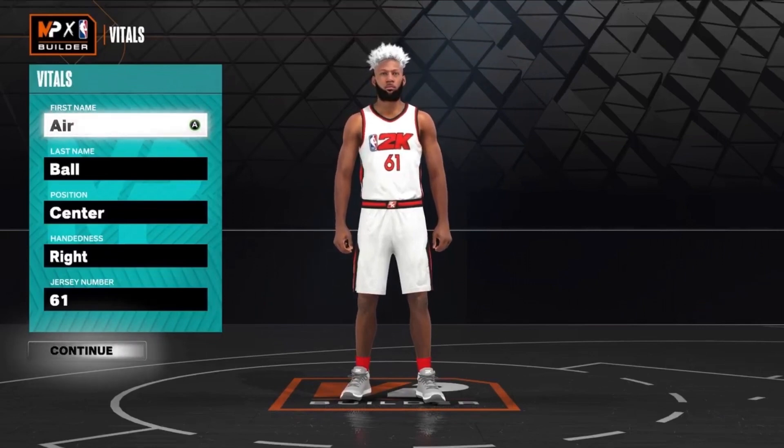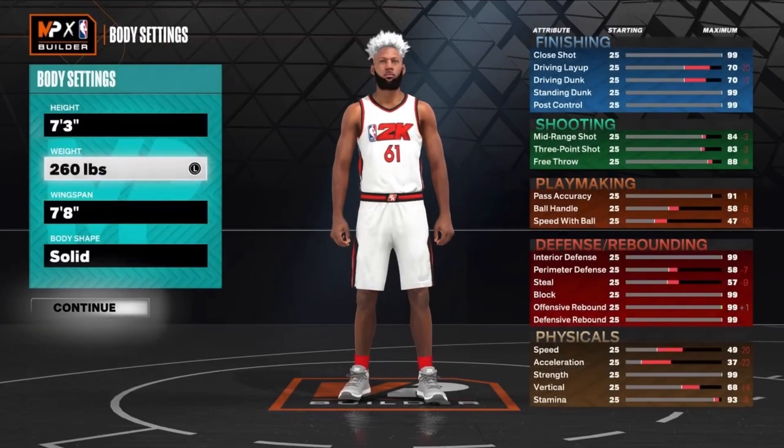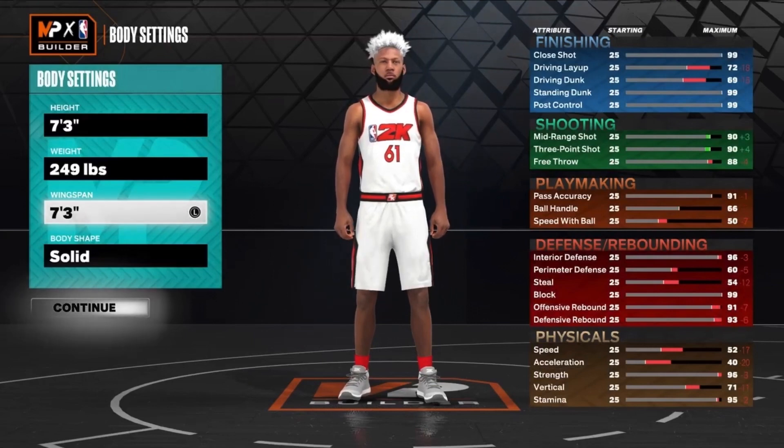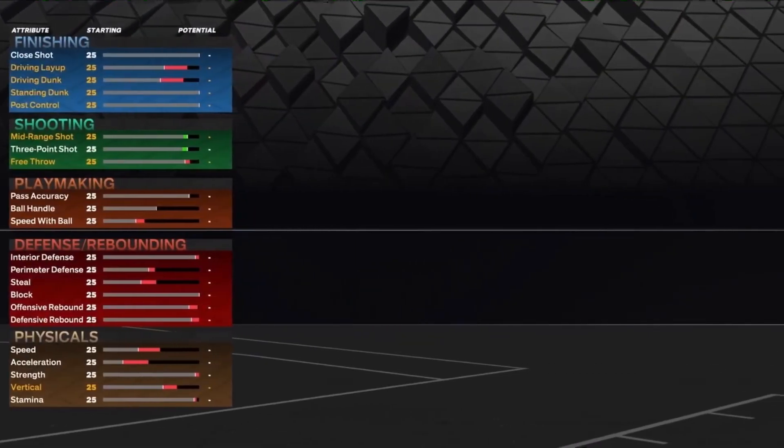Make sure you comment and subscribe. The build is here at the end of the video. So you want to go center for the position, 7'3 for the height. We're going about 249 for the weight. And the wingspan, we're going to go all the way down just to get the max three-ball.